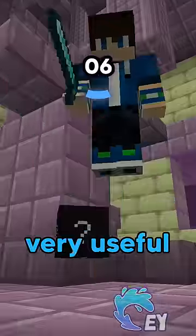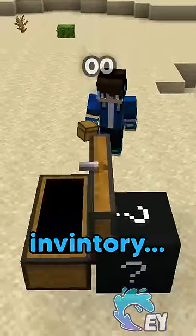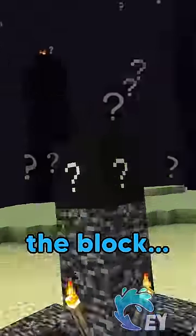And the final hint: if you kill this block, you will get something very useful and very rare that people fight for all the time, which can also be used as extra inventory. Do you have your guess? The block was a shulker.